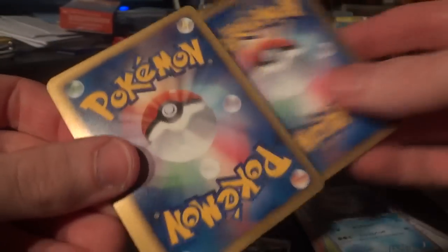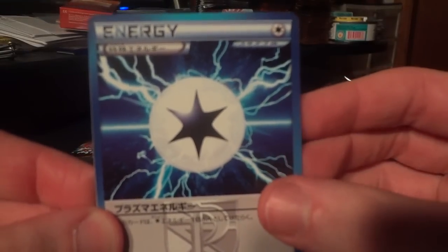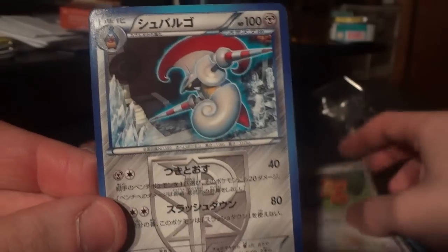Dialga might be the most impressive looking regular EX in the set, so still happy to have some extras of those to play with. Plasma Energy, Porygon, Duosion, Teddiursa, and Escavalier.